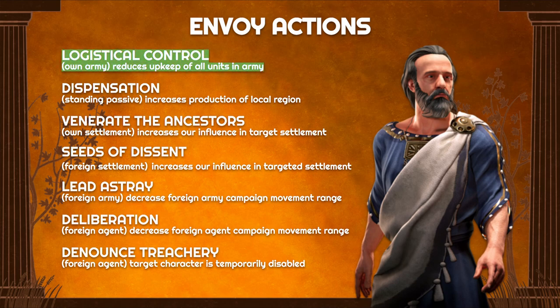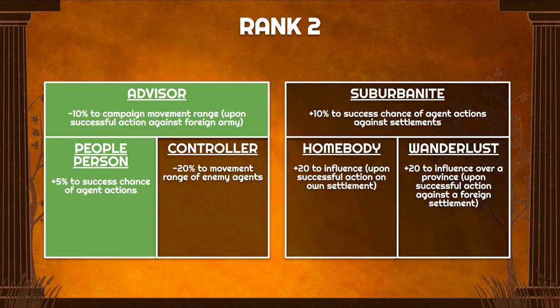The first build we're going to focus on is centered around Logistical Control. We'll highlight skills in green — light green meaning non-essential skills and dark green being your core skills that you should focus on with your skill points early on. So let's get started with the rank 2 skills, which are Advisor and People Person.